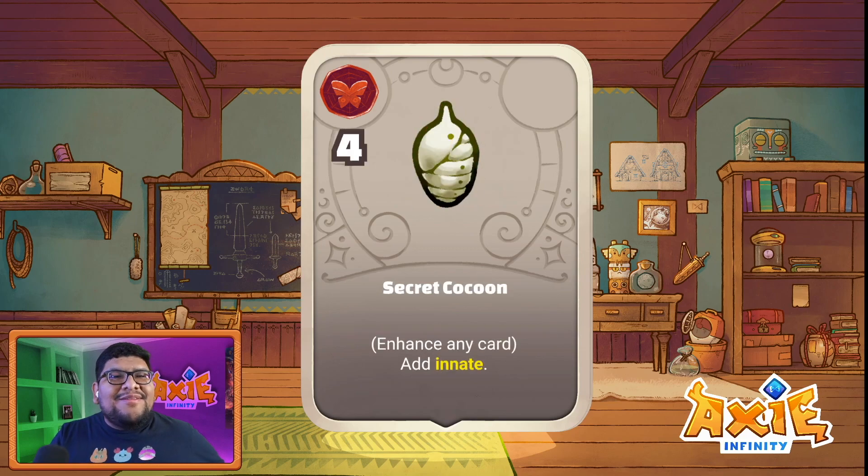This is a very interesting one — Secret Cocoon. It enhances any card and uses four potential points. It adds the Innate keyword. Innate is a mechanic that allows whatever has it to always be drawn into your starting hand. This will always guarantee you start with the bug cards you want. So say your front axie or tank is a bug and you want to bring out defensive parts — this is a really good way to do it. Innate is very rare in this game; there are only about four other innate cards. Bugs now have the ability to make all their cards innate, which makes your early game very consistent.